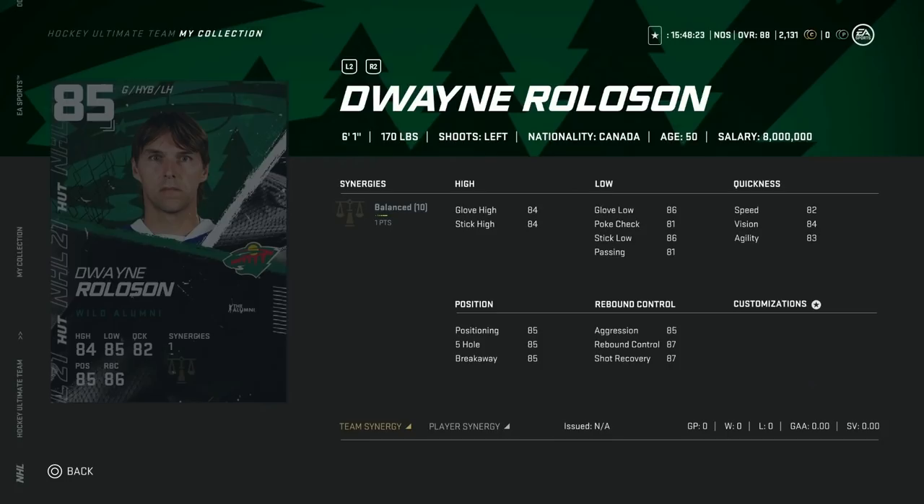The 85 overall Dwayne Roloson from the Minnesota Wild — his stats are nice and at 6'1" this might be one I'd consider for goaltender. However, you've got to weigh the cost. If you ripped a bunch of packs and have a bunch of Wild cards, maybe consider it, but I wouldn't invest too much. Glove high and stick high at 84, positioning at 85, and shot recovery is good for rebounds. Not bad in terms of goaltenders, especially in this meta.